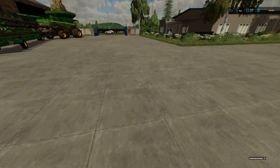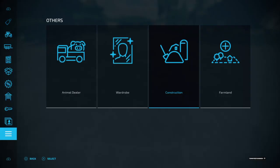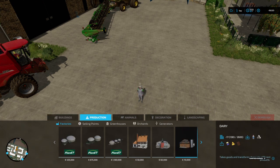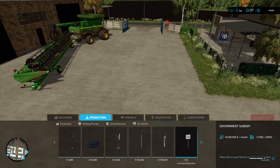So you can get free and easy money. I have downloaded the government subsidy sign. Let's go into construction — this is where you'll find it. Go to production, just like that, and go over to generators, just like that, and there you go — there is the government subsidy sign.